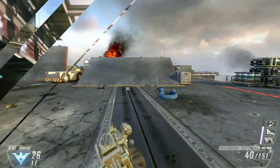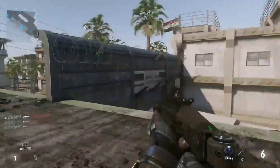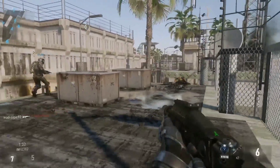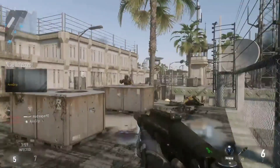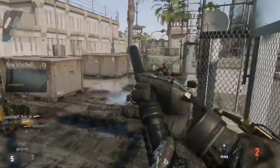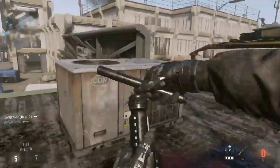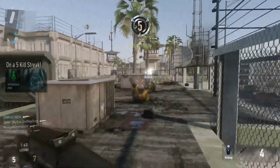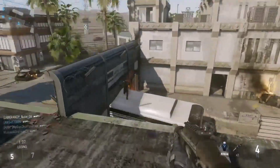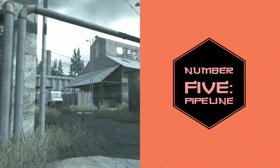At number 6 we have Riot, from Call of Duty Advanced Warfare. Advanced Warfare wasn't too popular but this map in particular was really fun. It's mostly an indoor map with some outdoor areas — kind of like Terminal but medium-sized and a bit less broken up. It could have some camping issues but overall it should be fine. It's basically a prison that's just been rioted, a very cool looking map.